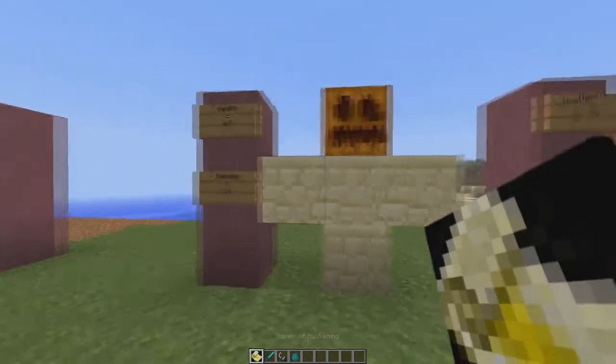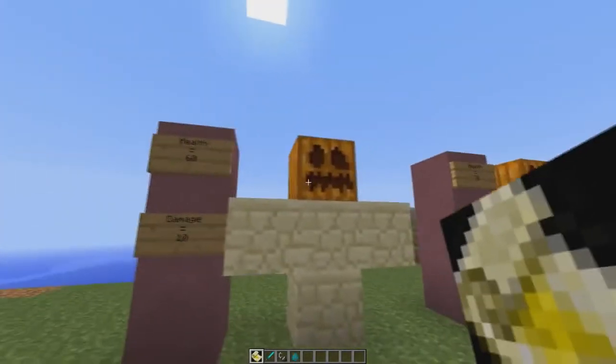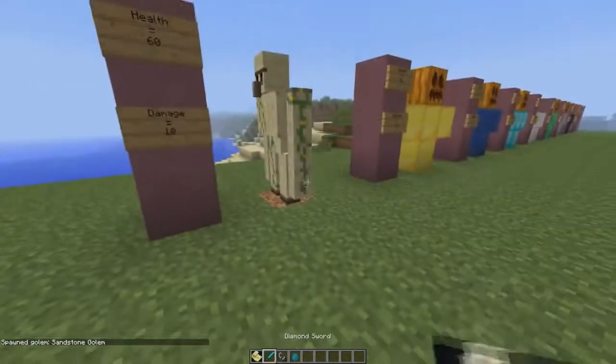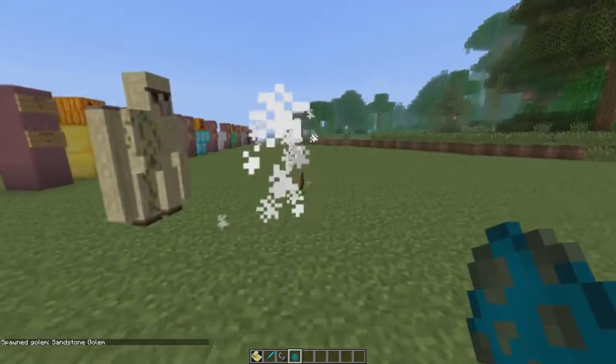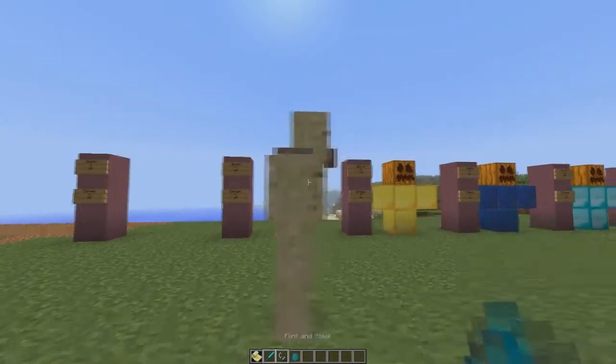Now onto the sandstone golem. He has a lot more health than the previous golems — 60 health — and he deals 10 damage, just like the glass golem. He took out the zombie in 2 hits, though this one was wearing armor so the zombie also took some fall damage.